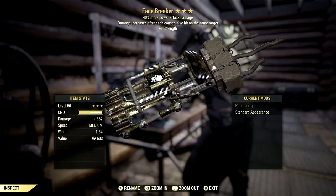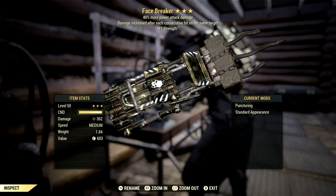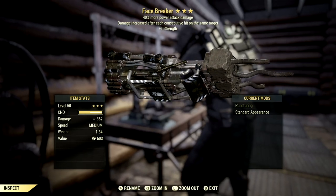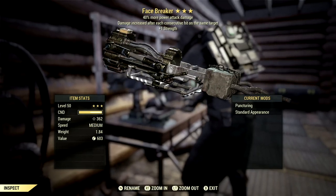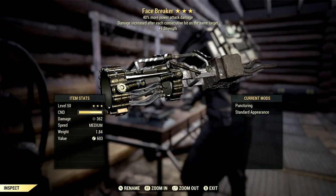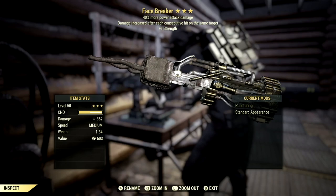Over in the mods, this is the unique legendary power fist Face Breaker. Face Breaker is obtainable through the mission A Knight's Penance, which was added in the Steel Reign update, also known as update 28. You can also obtain the plan to craft one through the daily ops, so make sure you're grinding that out.